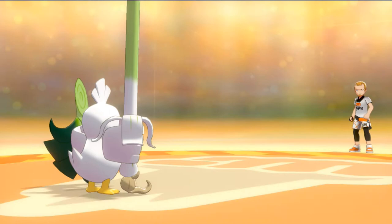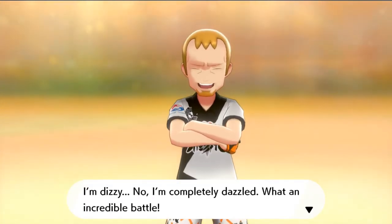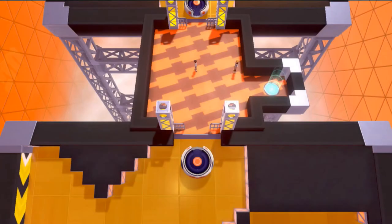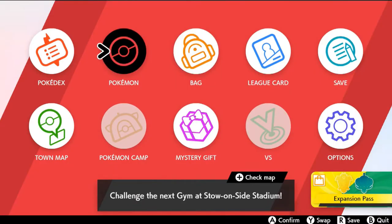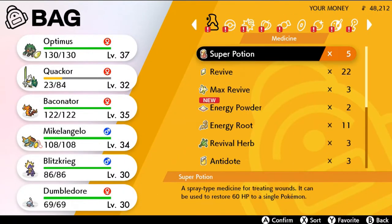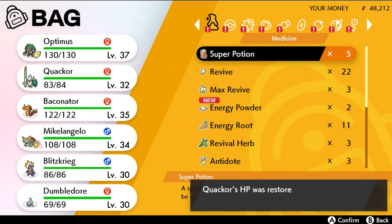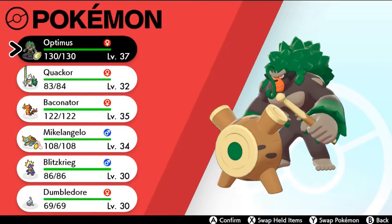We defeated the gym trainer! 'I'm dizzy — no, I'm completely dazzled! What an incredible battle!' He's very happy right there. Let's go right ahead and go into the next piece of this puzzle, and before we do that let's go ahead and heal our Pokemon first. I did not use up all my super potions, which is a pretty good indication that we've been doing something good off screen.